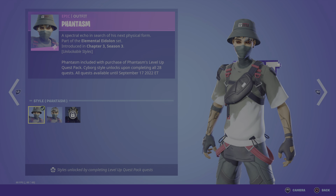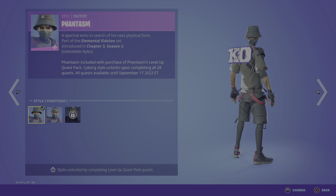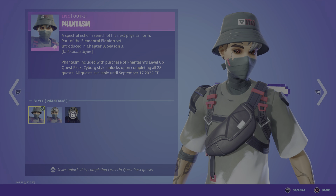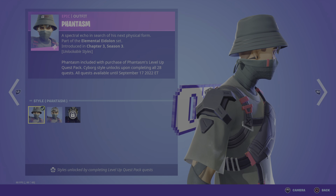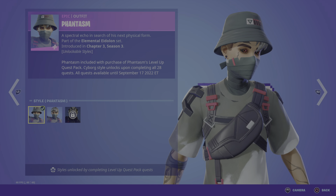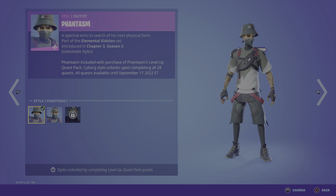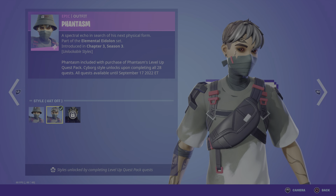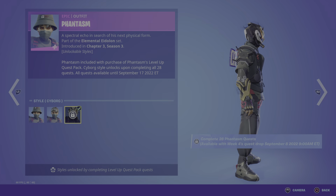The Phantasm — A Spectral Echo In Search of His Next Physical Form — part of the Elemental Eudalon set. Really really cool skin, definitely giving me teen angst vibes — like I'm expecting him to drop a hot verse on a beatbox or do some break dancing. Love the black and red eyes. Moving into the styles unlocked through challenges: we have the hat-off version and the cyborg version.